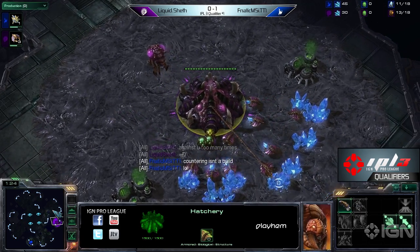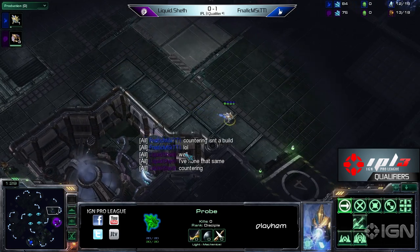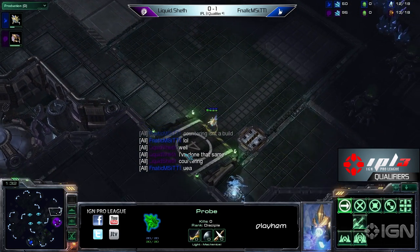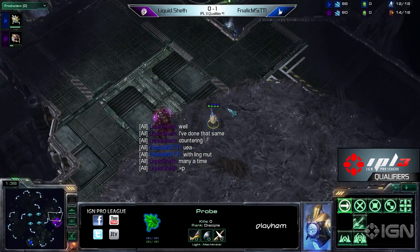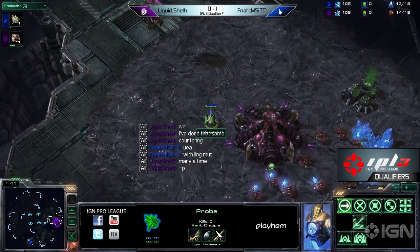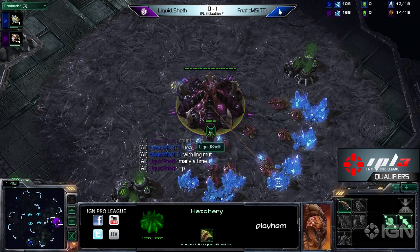It's very similar to Tall Dream Ultra in that way — you have pretty much three bases if you can control one choke point. Sheth and TT1 are having a little banter about that last game. Sheth saying he's done this build too many times, TT1 saying countering is not a build, which is funny because Sheth going up for a fast third is pretty much a counter to a forge fast expand.